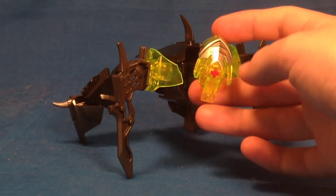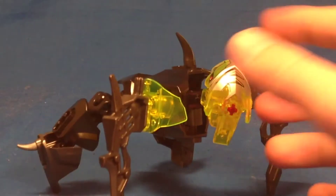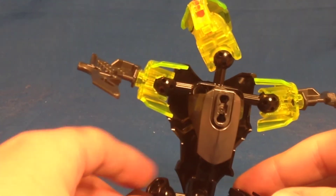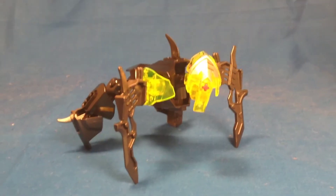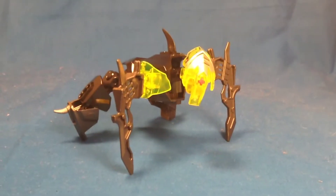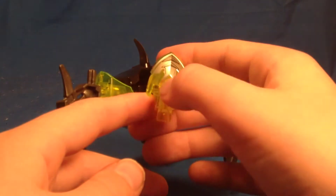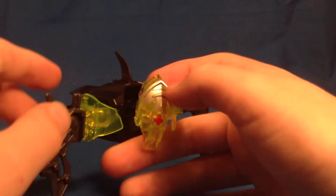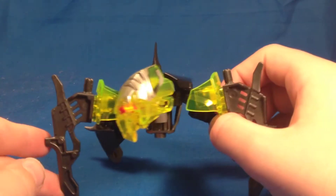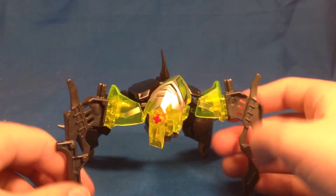This is a fairly simple creation — I just felt like throwing some parts together in a non-humanoid way. As you can see here, it uses the visor piece from Brain Attack in a very interesting way. This Technic axle right here is supposed to be the eye, and it uses the visor as sort of armor on the top of its head, just to protect it from predators in the wild.